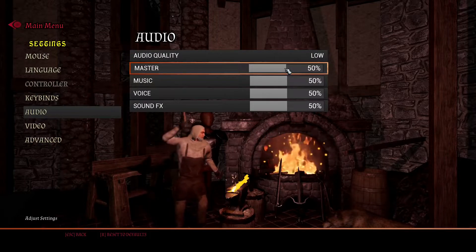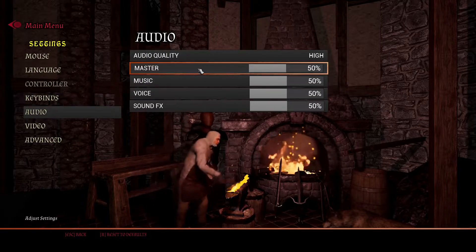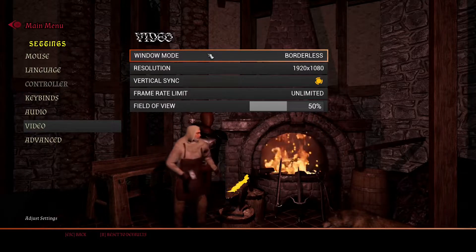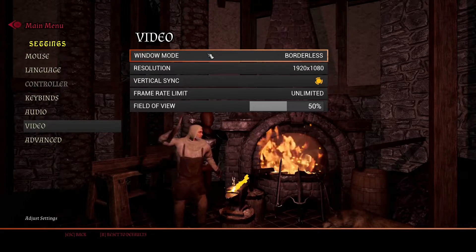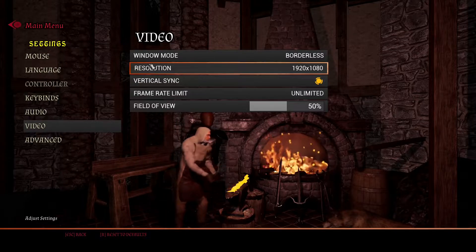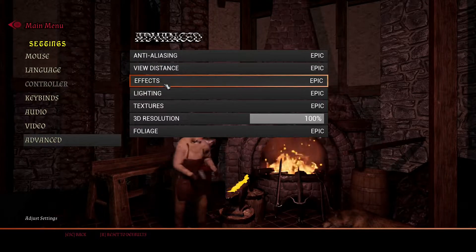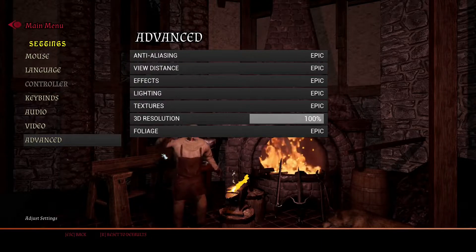Audio doesn't start at 100% and the audio quality starts at low for some reason — not entirely sure why. But it's nice that the volume isn't blowing your head off. The video settings and advanced video settings are disappointing. There's a fair amount here, but the game has motion blur on by default and it looks horrendous. You don't have real control over anything — you've got your frame rate, V-sync, resolution, window mode. It does start in borderless, which is nice. Field of view, and then advanced is just anti-aliasing — listed as quality rather than a number, which is a shame. View distance, effects, lighting textures, 3D resolution, and foliage. It would be nice if they added accessibility options and, for the love of God, gave us a way to turn off motion blur.